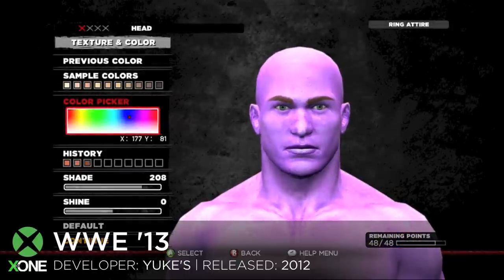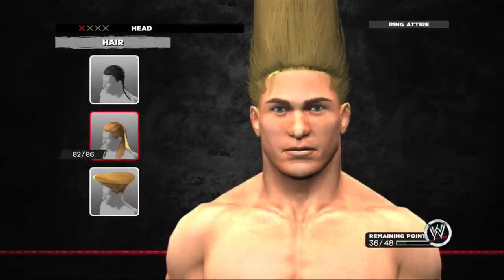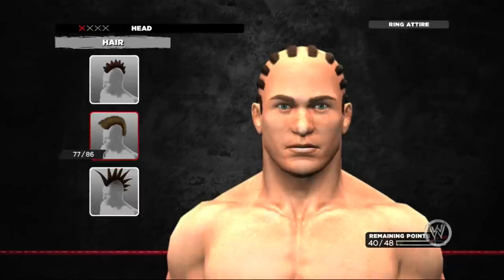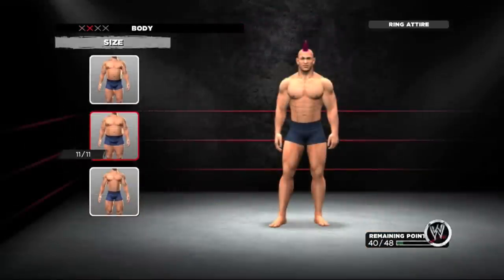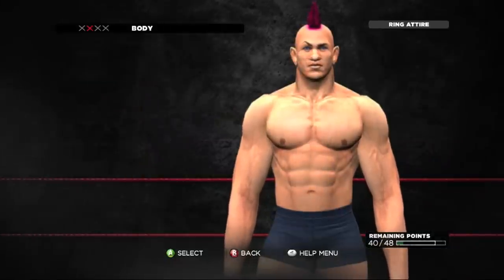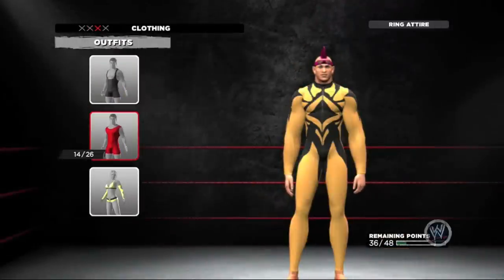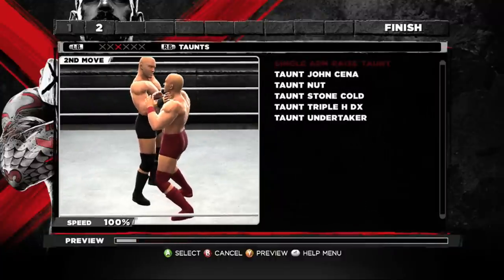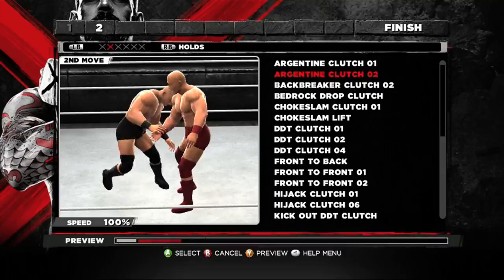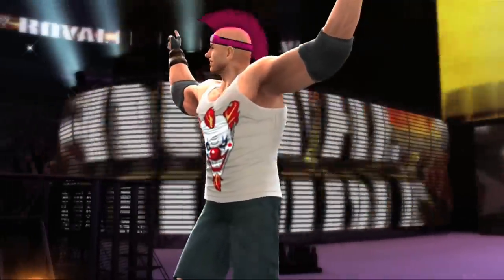Another game that's really about making the craziest character you possibly can is the WWE series — we started here with WWE 13. For me, making a wrestler in this game is all about getting as crazy as possible. The great thing about the WWE games is it's not just about how you look — you can create your own finisher, create your own entrance. From walking down the ramp to being in the ring to finishing the fight, you can create so much. You can even import your own music for your intro.